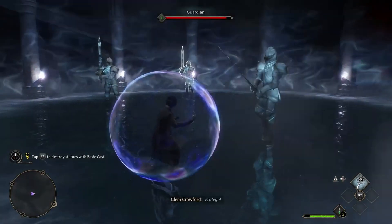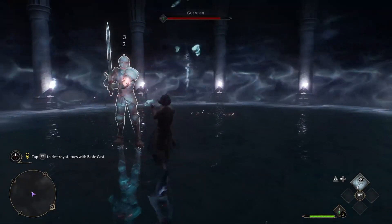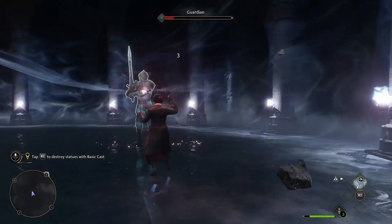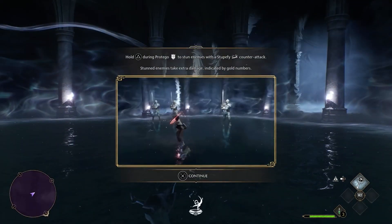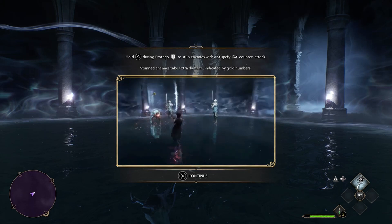So how can we turn invisible in Hogwarts Legacy? To become invisible you'll need to learn the disillusionment charm. This spell can be learned during the mission 'Secrets of the Restricted Section,' shortly after your first trip to Hogsmeade. Once learned through the story mission, equip the spell using right on the d-pad, then cast it by pressing R2 or RT and the corresponding button.